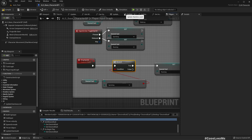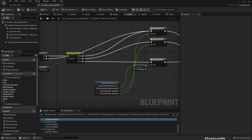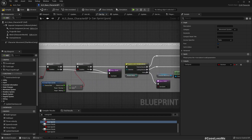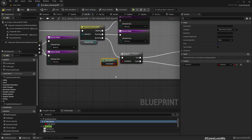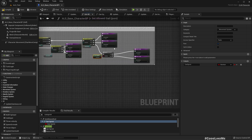Right now, where should we call this? I think we should do that in the place where we update the stamina terminal. I'm not sure about the gate yet.